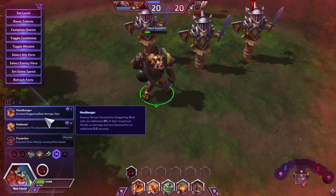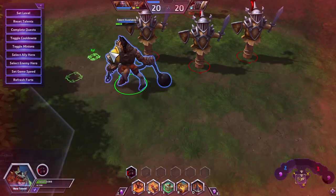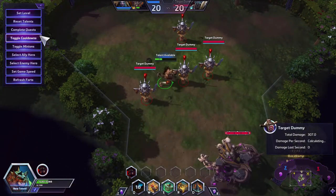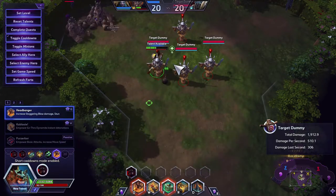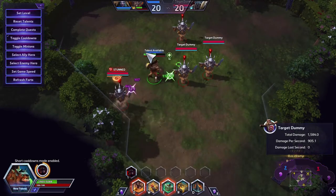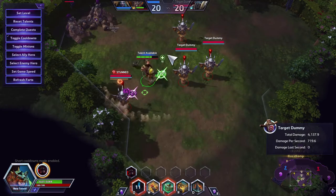At Level 16, Headbanger: enemy heroes stunned by Staggering Blow take an additional 8% of their maximum health as damage and are stunned for an additional 0.5 seconds. Once it hits the terrain it increases the blow damage and stuns for longer.